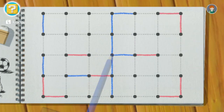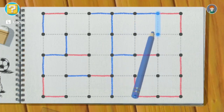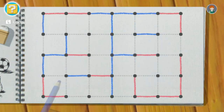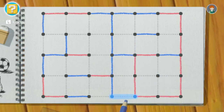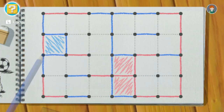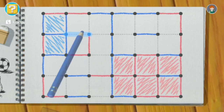Some of the games have knockoff titles — like this is Dots and Boxes. I thought it was called Squares growing up; I don't know what you guys called it. And Connect Four is called something like Four in a Row. So there are a few games with knockoff names because I think they might be copyrighted, so they definitely don't want to share any profits — which makes sense. But the games themselves aren't knockoffs at all; they are the full-fledged game.